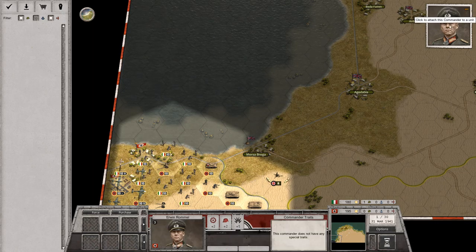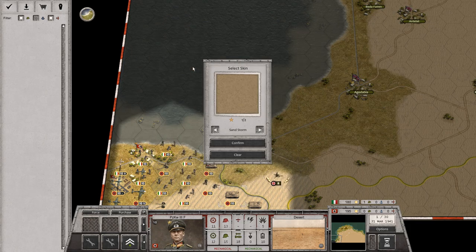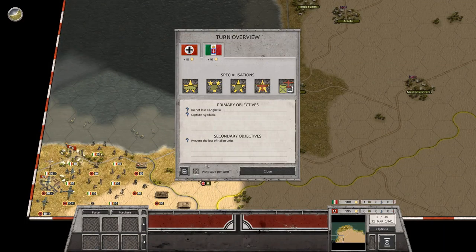I do have this guy — Erwin Rommel — and you can attach him to a German unit. I typically do one of the tanks and you can give them a little bonus. You can personalize from ground view — give Rommel a customizable tank paint job. Two attack against land infantry and mechanized, and a little bit of shock damage done to the enemy's efficiency. So we're going to close that and start the level.